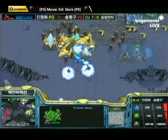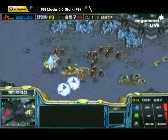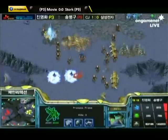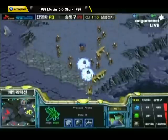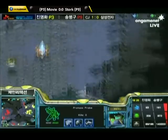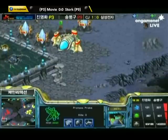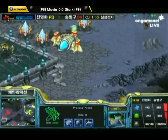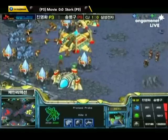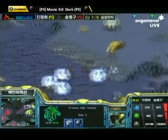Stork is going to attack this third base — a nice Storm on the ramp. Movie pulls his forces back, just going to sack this third Nexus. The Probes freaked out — looks like he didn't mine out the back minerals and they went back there. Archon getting a big shot on those Probes. It looks like there's a Storm drop going into the natural again with the shuttle and High Templar — is Stork paying attention? Show the mineral line! Do they not have energy? I guess the Observer's smarter than me.